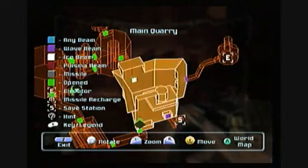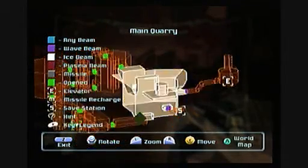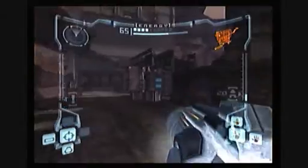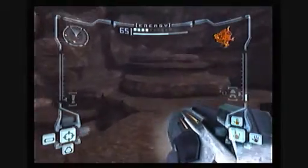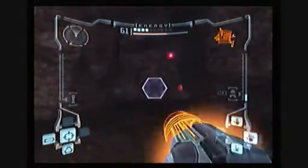Now let's see, where do we want to head to next? We want to go to the Talon Overworld, so let's look and see where the... yeah, there's the access, so let's get over there and exit this area. We're done in Phazon Mines for the moment. We need to head back to Talon Overworld to pick up another Visor.